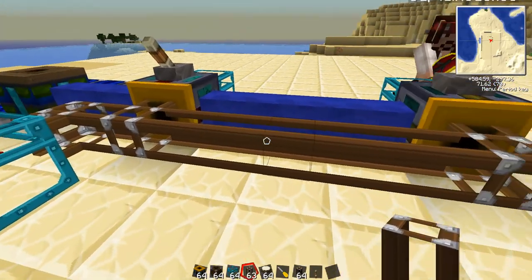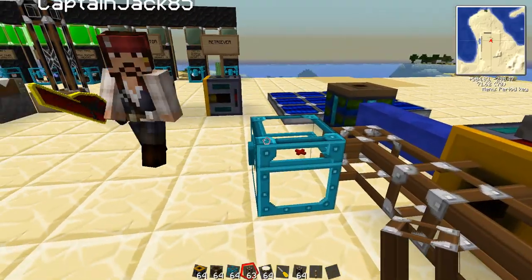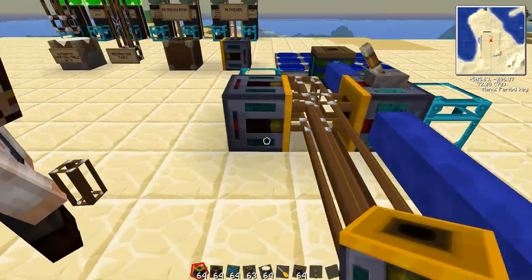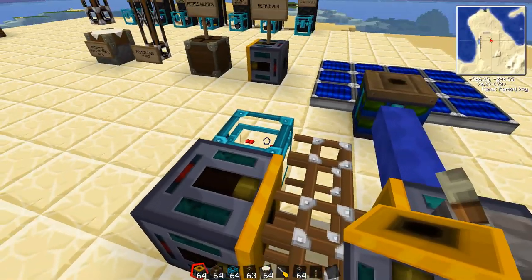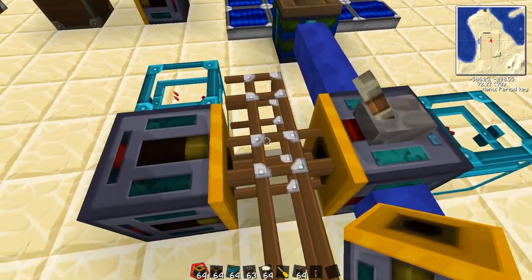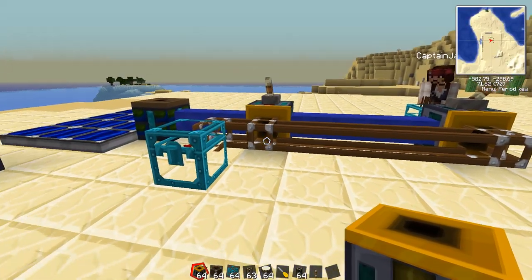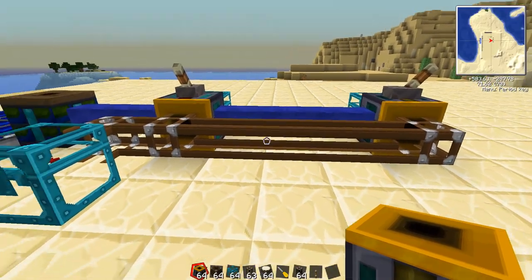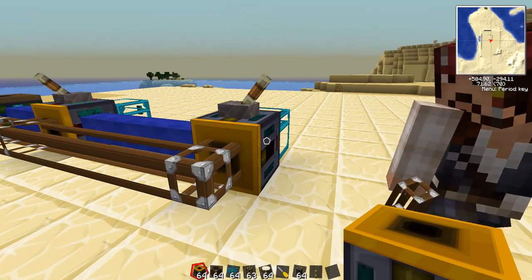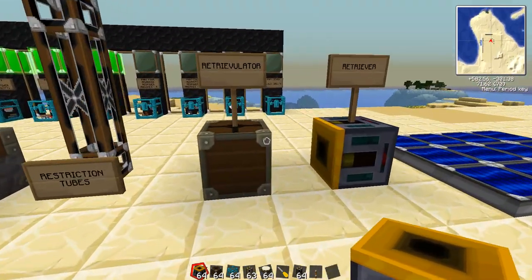There are a couple ways to do this. We're going to go over the right way, but the wrong way is to try to keep these things equidistant from each other. If I were to put a Retriever facing here, these two guys are the exact same distance away from this chest and it will alternate — the first guy gets it this time, the next request this guy gets it. The reason that's no good is you'd have to build your entire facility keeping track of exactly how far apart everything is. That just won't work. So, enter the Retrievalator.